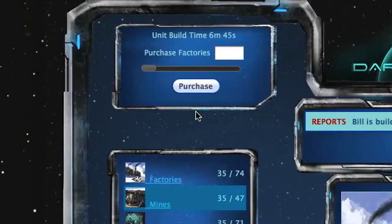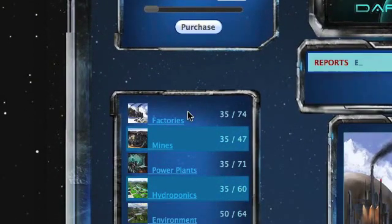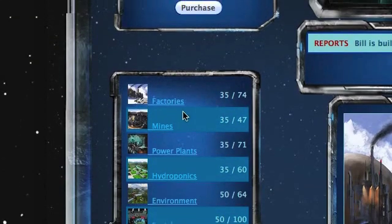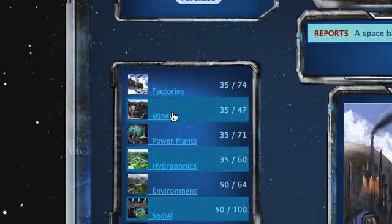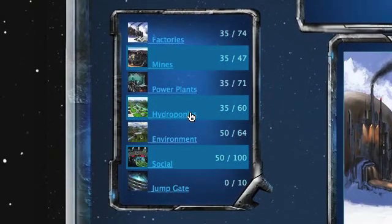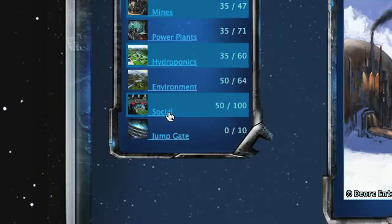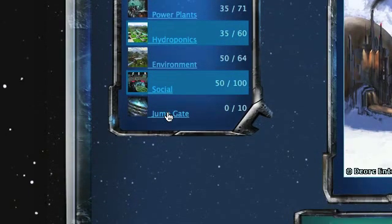Once on this page, there will be a number of items that can be built, including factories, mines, power plants, hydroponic farms, environment, social, infrastructure, and possibly even jump gates. First thing you need to do is select the item that you wish to build.